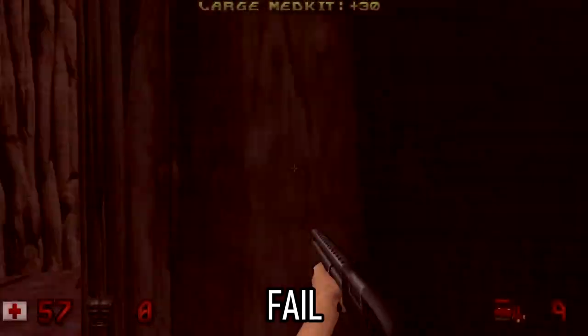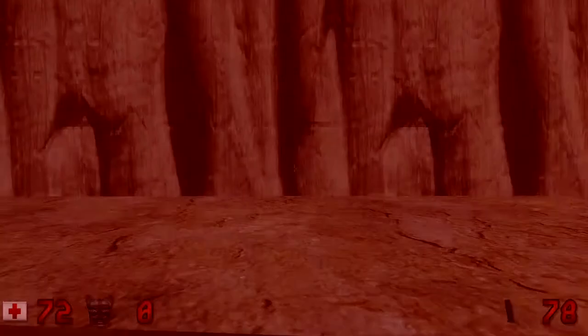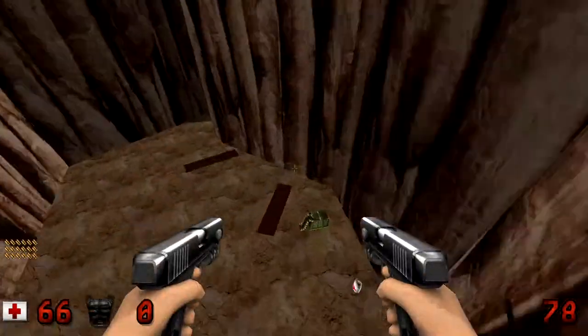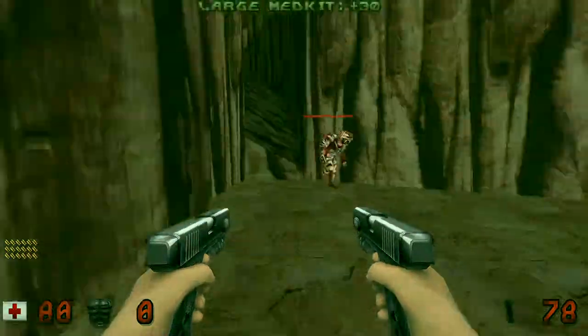Number 3: Mantling. This is one of the best Player Abilities in Duke Plus. Who would've thought that the Build Engine could even support such a thing. What sucks is that the jump height is lower with this ability enabled.